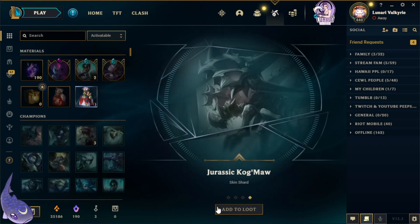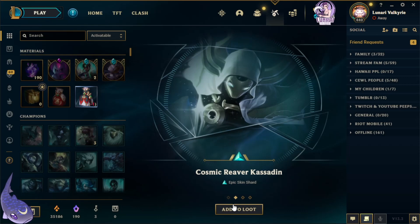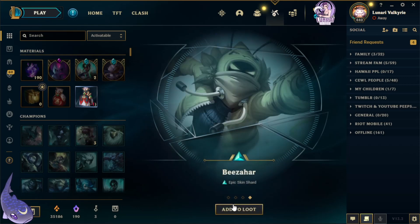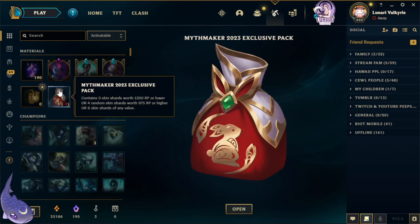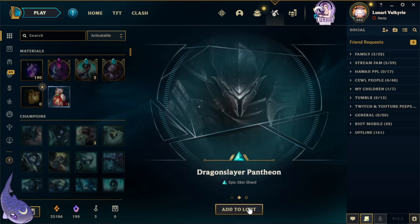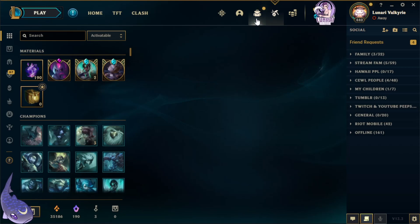Next bag: Cutthroat Graves, Café Cuties Zipper, SKT T1 Kalista, and Jurassic Kog'Maw. Last grab bag gives us Cosmic Reaver Kassadin, Pharaoh Nasus, and Beekeeper Singed. The exclusive pack contains three skin shards worth 1350 RP or lower, or four random shards worth 975 RP or higher, or six skin shards of any value — we got Archduke Nasus, Dragon Slayer Pantheon, and Resistance Yorick. Pretty good haul again today!